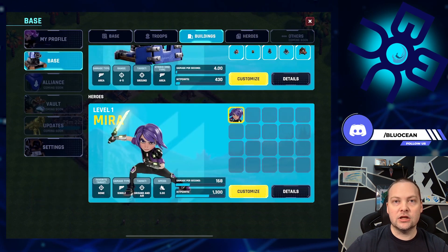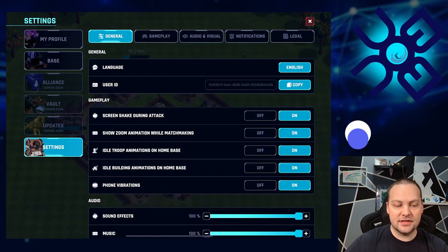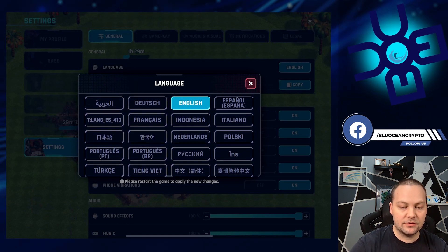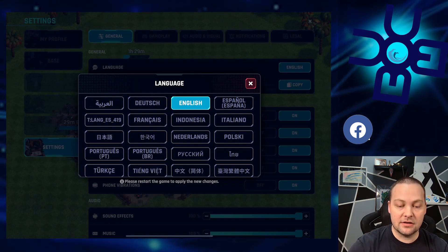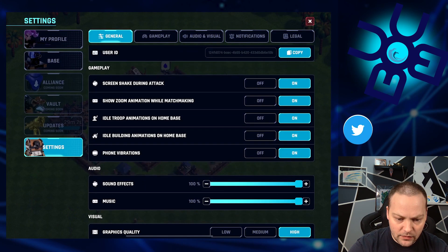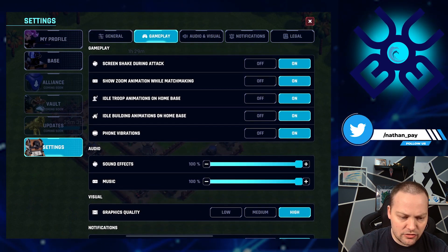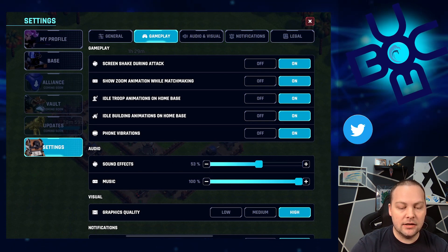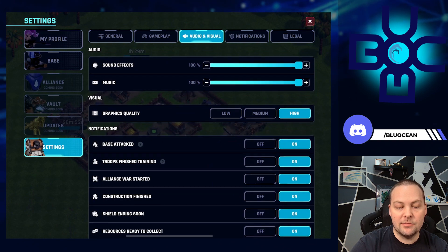I just love how clean this is. Another impressive thing in the settings: first you can see all the different languages that are supported so far — kudos to the team for doing this, really awesome to see. Also under gameplay you can change shake screen, zoom, animation, idle troop, idle building, phone vibrations, sound effects, audio, and graphics quality.